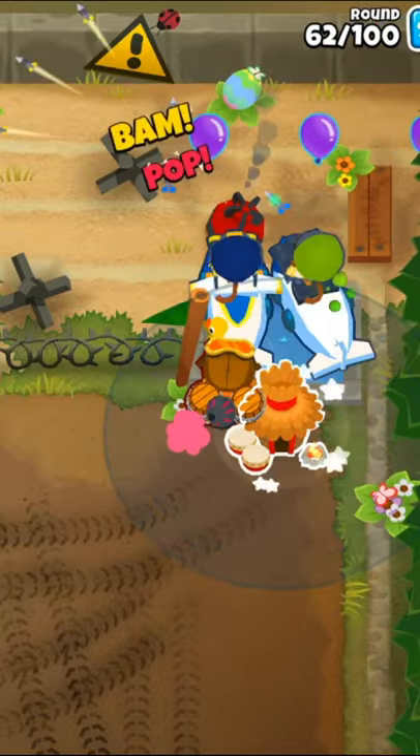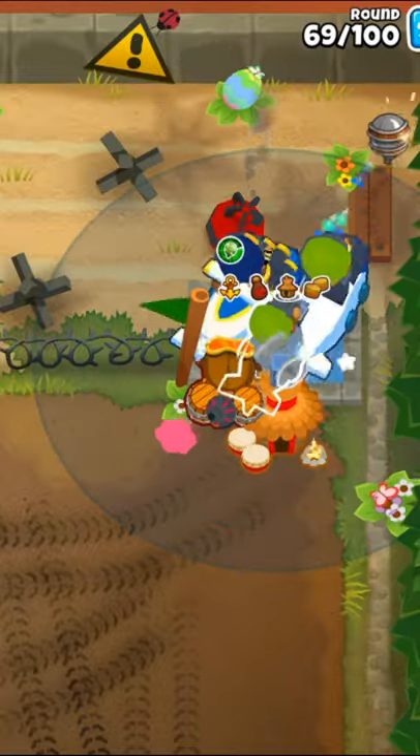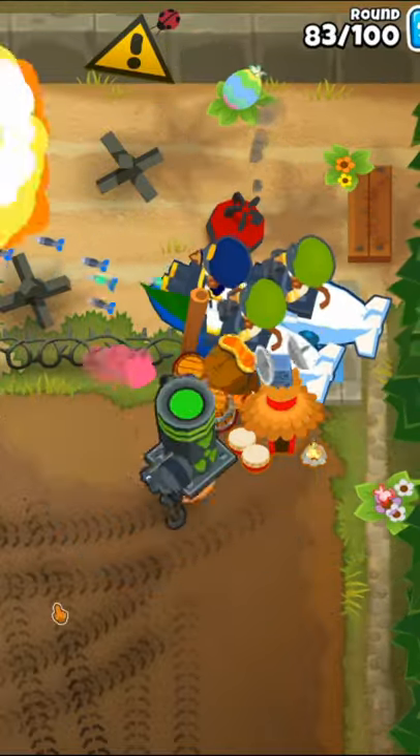Then we'll get our other sub to a 204 and place down a 220 village for attack speed and more camo detection. Then we'll get another 204 sub and now a 520 mortar monkey.